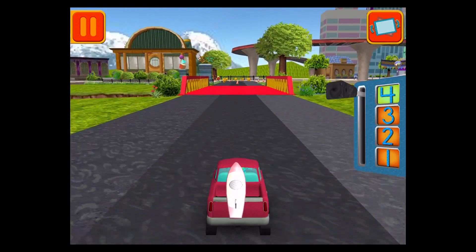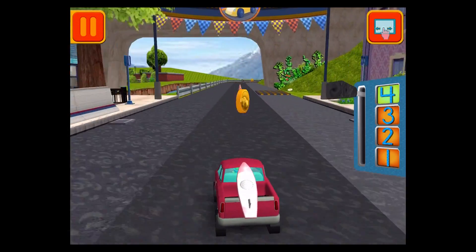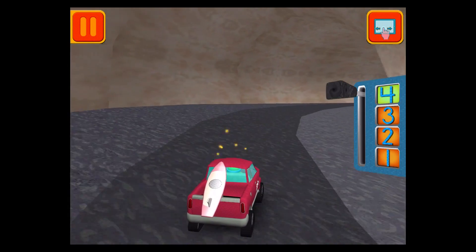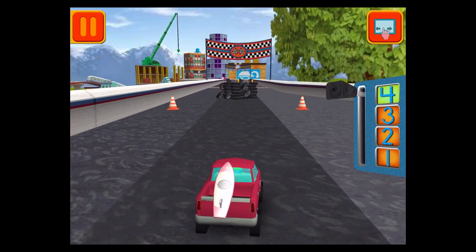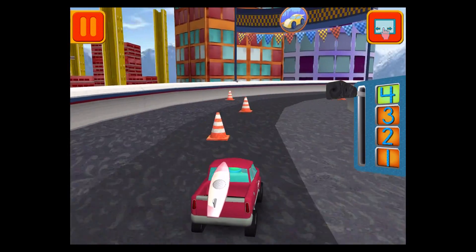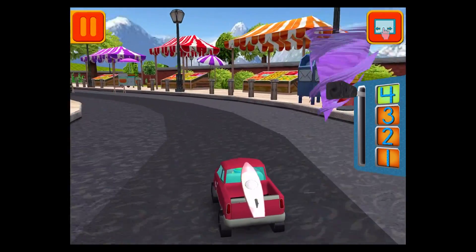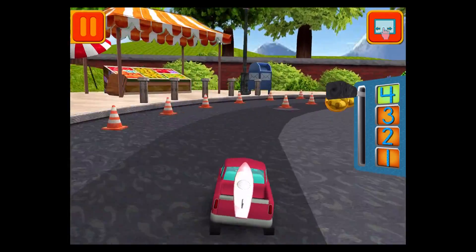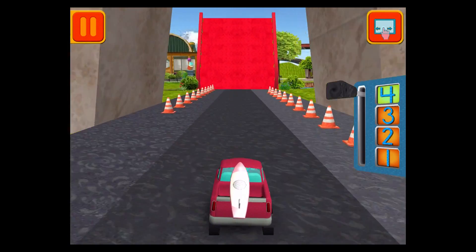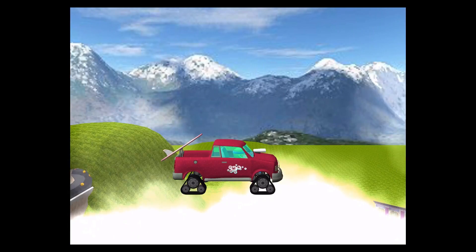Tilt side to side to steer your car! Swipe left or right to change lanes! Those coins are really going to add up! Now we're above Umi City! Tap or swipe your car to do a special trick!